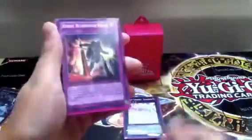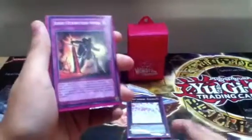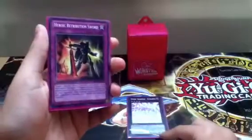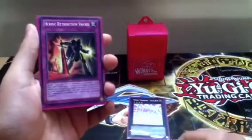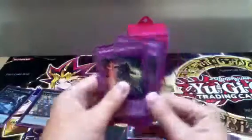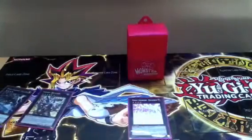There are quite a lot of traps. We have three Heroic Retribution Swords — if a Heroic monster is going to be attacked, you activate this. Say if you take 1,800 life points of damage, it all goes to your opponent. It's just bringing your opponent down so you can get Excalibur out and OTK them. It's really good.